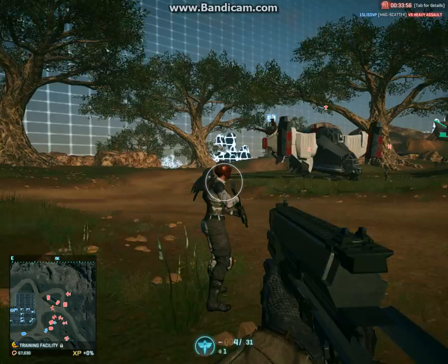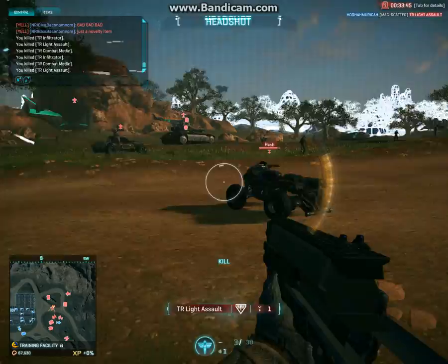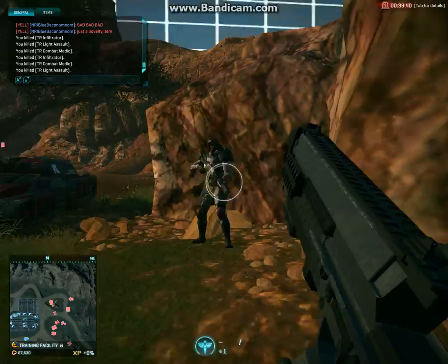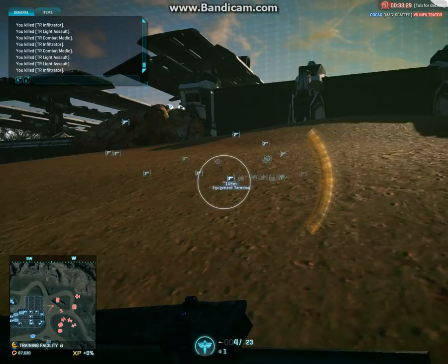What happens if you get a closer target — you sneak up on them — but once again, they move, they dodge at the last moment. Look at that: you miss half your pellets, there goes your one-shot kill.